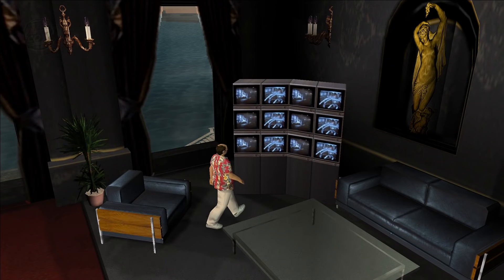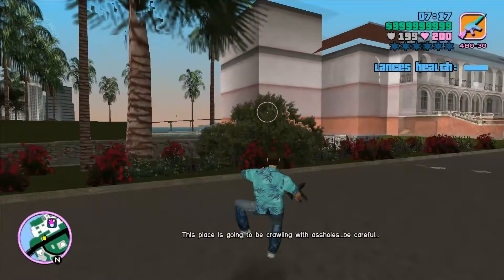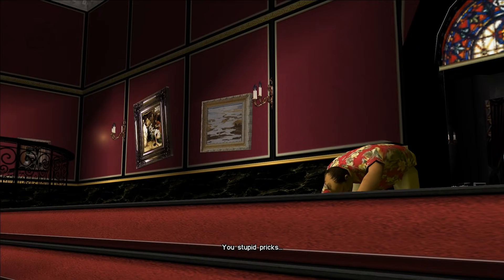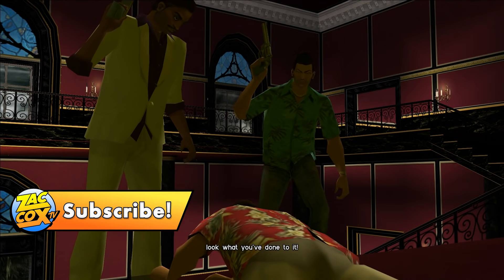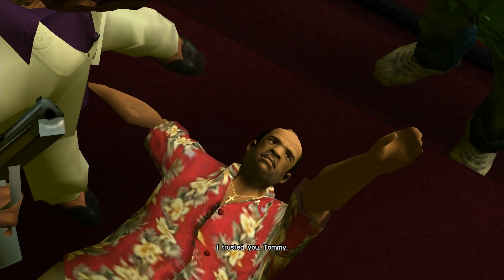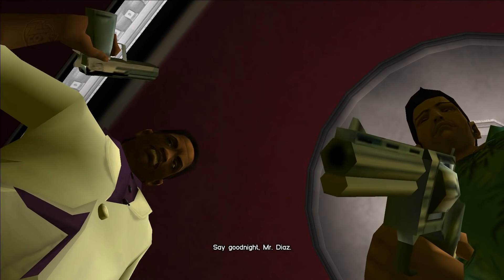Number 2: Diaz. This is in Vice City, and this is actually the first execution to ever appear within the GTA series. In the mission Rub Out, Lance and Tommy break into Diaz's compound to kill him. We take out all his goons, and when we finally get to Diaz, a cutscene appears where Tommy and Lance roll up on him. Then it switches to a first-person view from Diaz's perspective — we see some guns in our face — and then the screen goes black because Diaz is executed. [In-game audio]: "I would have had you made. Say good night, Mr. Diaz."